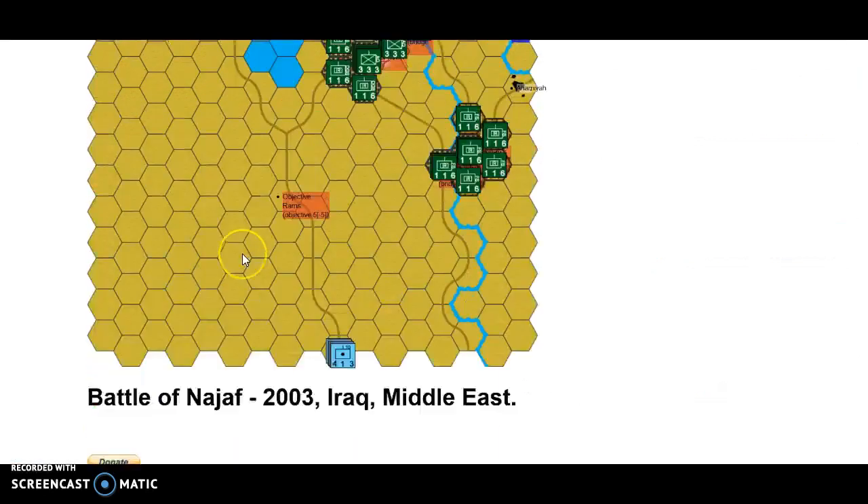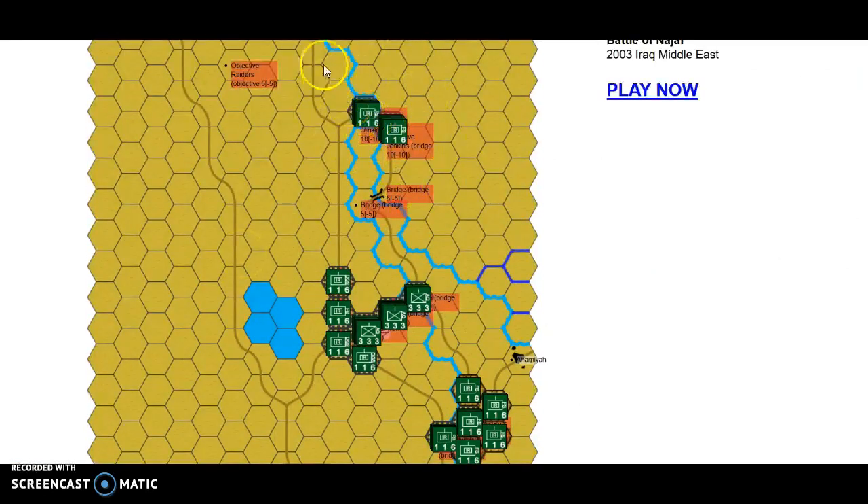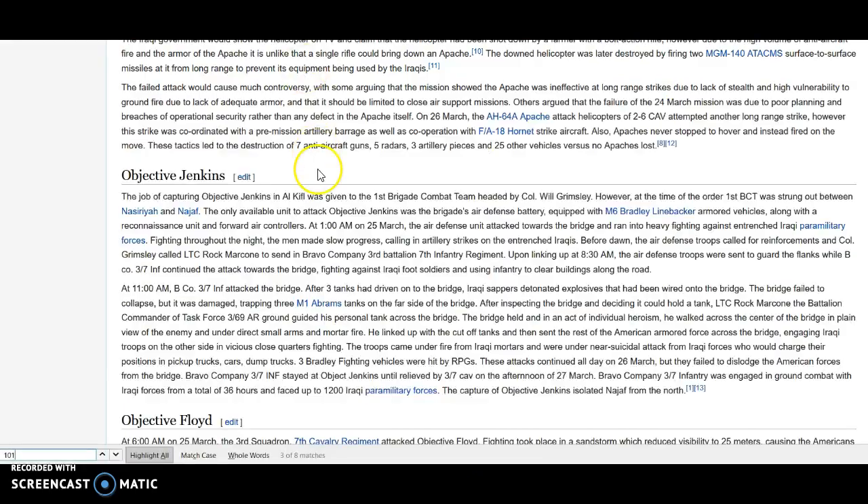They take Jenkins, which is here, and then they take Floyd, which is here, and then they surround — you can see it says the Battle of Nasiriyah in the label, which I should really sort out. Looking up there at Najaf, the third stage is they surround Najaf with just a couple of battalions. Reading through all this, they attack Jenkins with an air defense unit — there it is, the first brigade combat air defense battery.